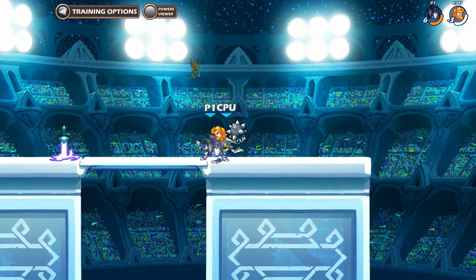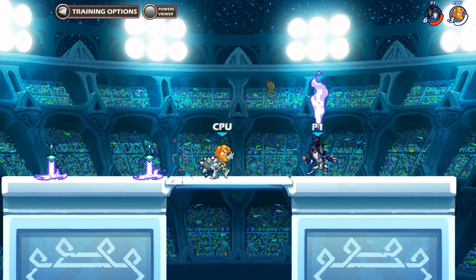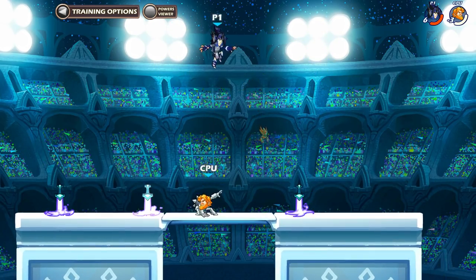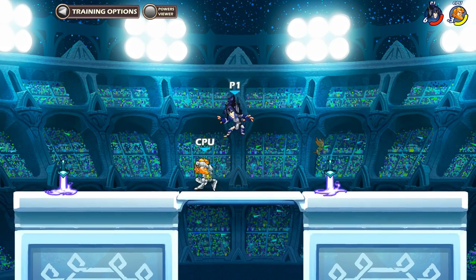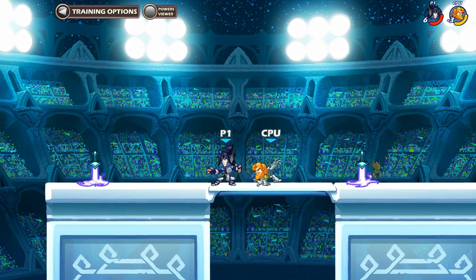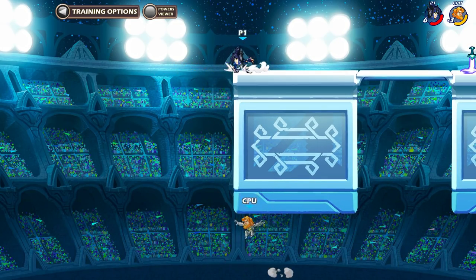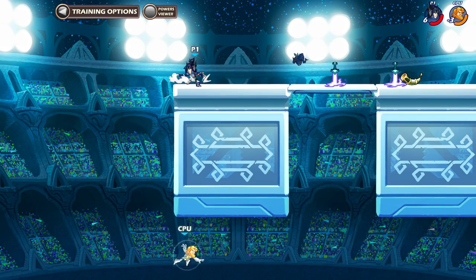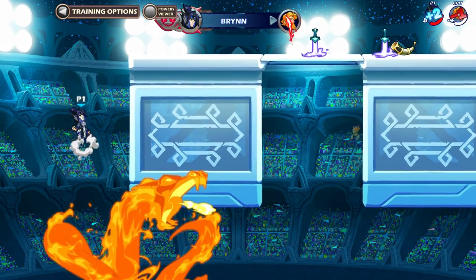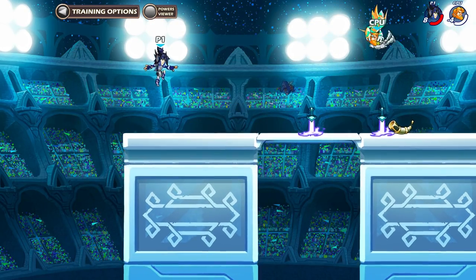My favorite combo is basically downlight into ground pound, because then you can usually — especially when they're in low health — go bam and then instantly recover. Or you can go into a neutral. You can do it off the edge right there, and you can see it can mess people up. You go down here, gravity cancel downlight, and then ground pound. That also works really well.